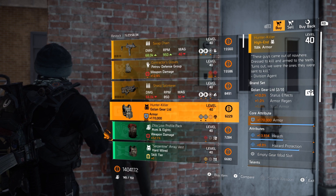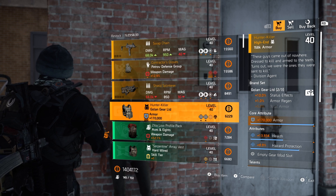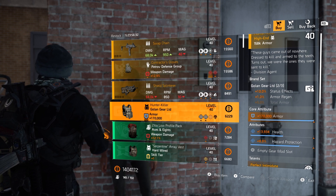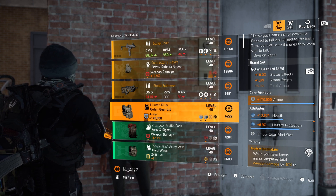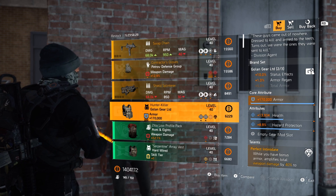This week's Hunter Killer chest I'm grabbing. Max armour roll and close to max hazard protection. You can roll the health off to crit regen, explosive resistance, whatever you like. Beautiful.